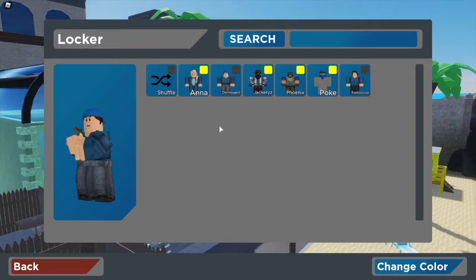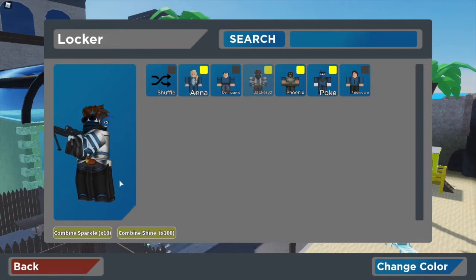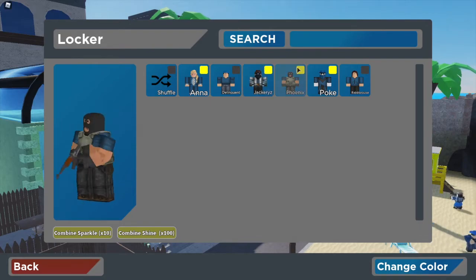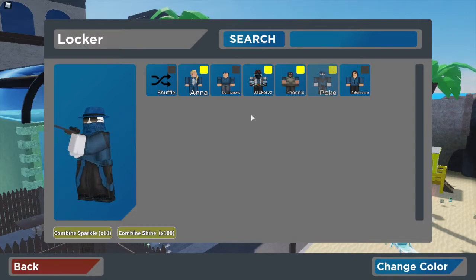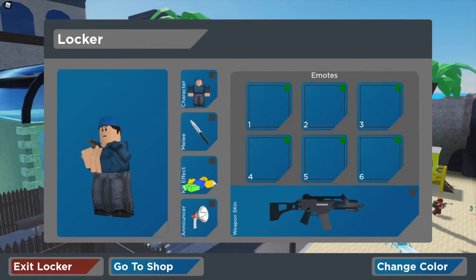If we return and head into our locker, let's have a look at some of our skins. The ones you start out with are the Delinquent and the Rabble Rouser. The ones with the yellow dots are the ones unlocked with those codes — we have Anna's skin, the Jackery Zed skin, the Phoenix skin with a little mask, and the Poke skin.